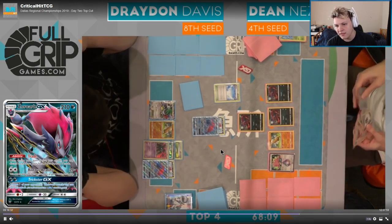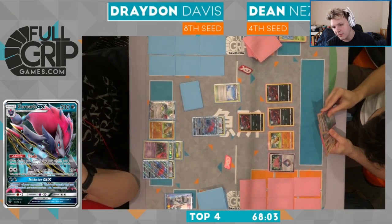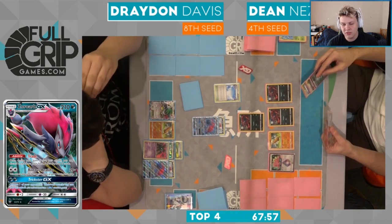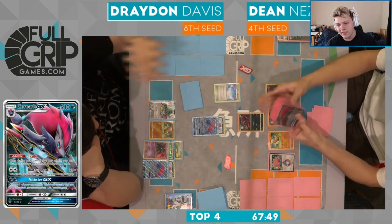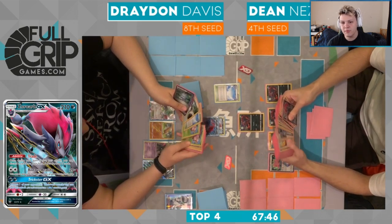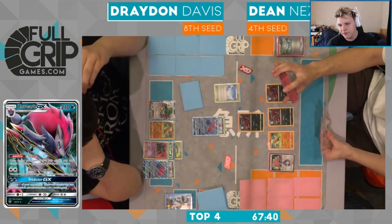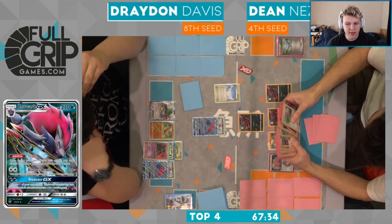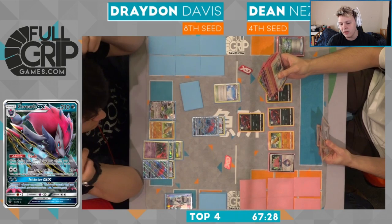Over to Dean. He does have a Computer Search and I see some Ultra Balls. Looks like he's going to get rid of the bunny and a Skyfield off the Computer Search, probably go for a Chorus. Yeah, looking at it, a Chorus is the way to go here from Dean with this Computer Search. But look, he ends up playing the Field Blower. He does have access to two eggs and two Ultra Balls, so that means he could trade twice — so actually I don't hate the Field Blower here from Dean.